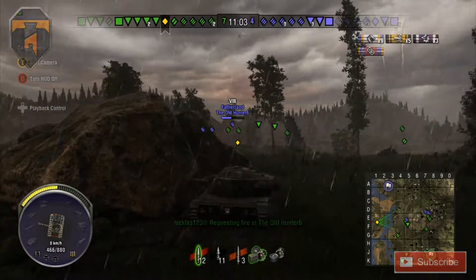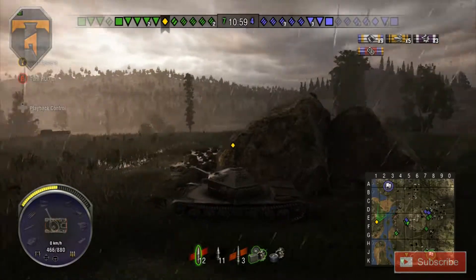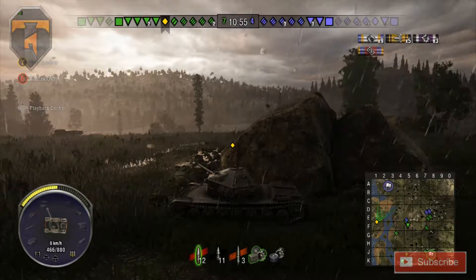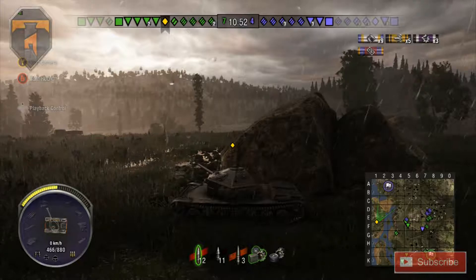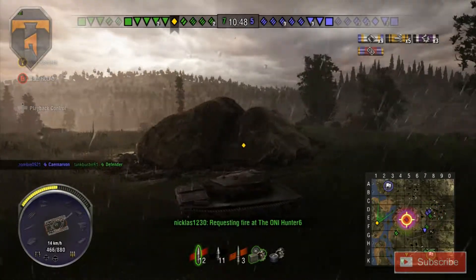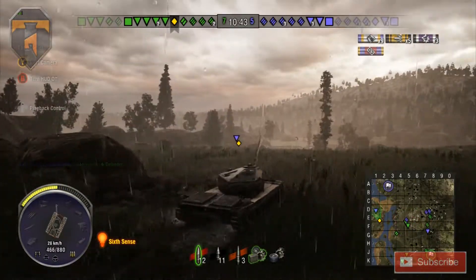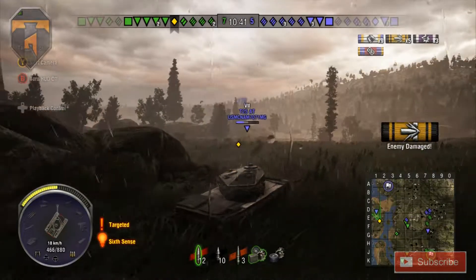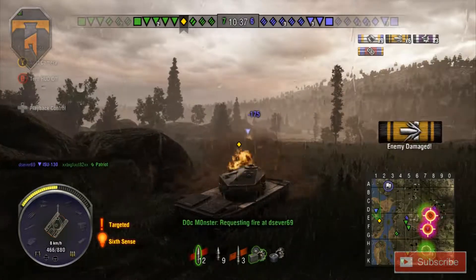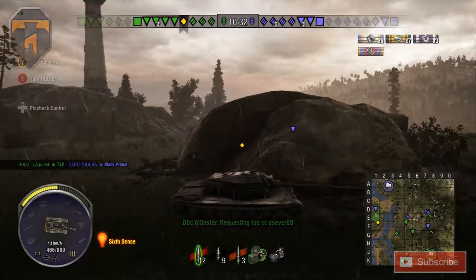Bit of a stalemate at the moment in the middle of the map. People aren't really going up and going down — a lot of action in D7 and D8. I found myself in a really good position. No one has really protected this left-hand flank, and all I need to do is remove the T25AT and I can get into a flanking position, get around the back of people. Whilst the gun itself isn't amazing, the mobility and speed of this tank means I can get into position quickly.